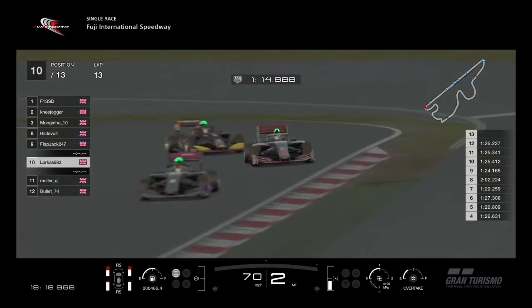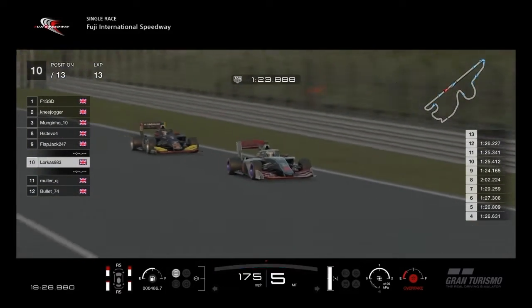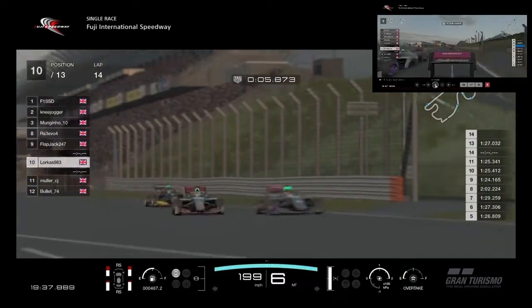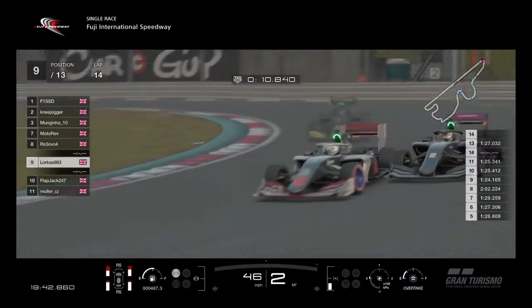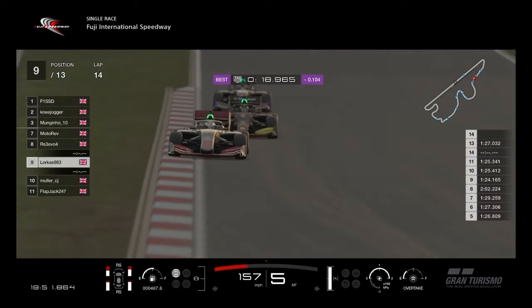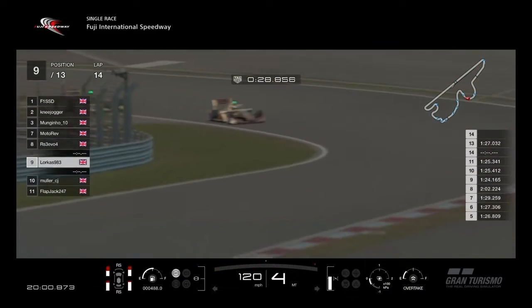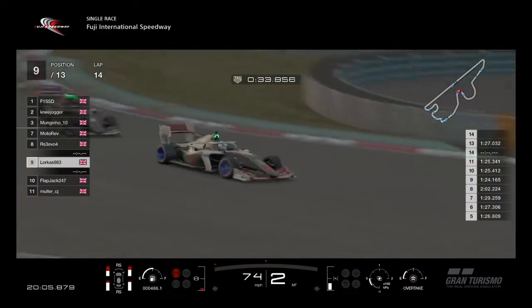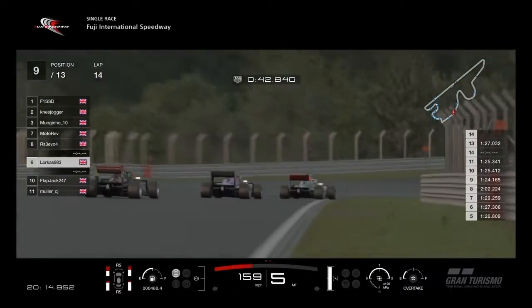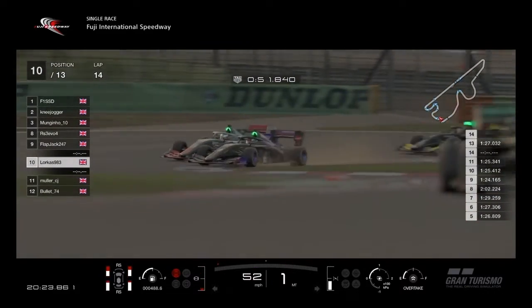Locusts got a bit deep on the exit there. He needs to get a good run out of here because not only does he need to keep the slipstream, he's got another car only a slipstream behind him as well. As you look from the rear wind in the top corner, three cars come down together and Locusts pulls out on the inside of Flapjack.